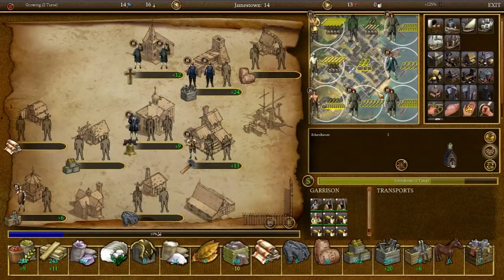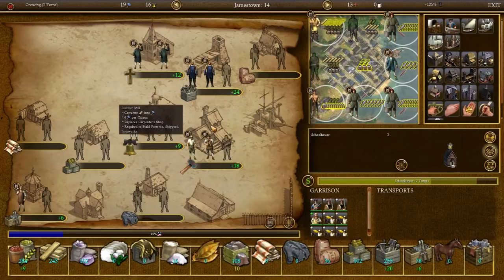In two turns we'll have another free colonist ready. We're using exactly all the wood. Good, I like it. Done.